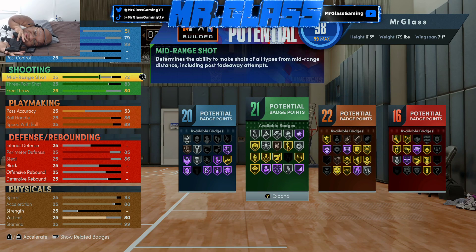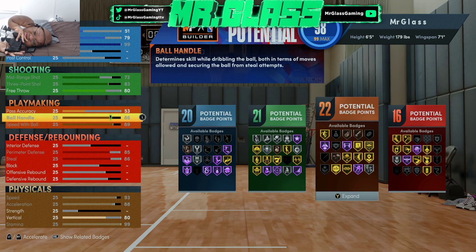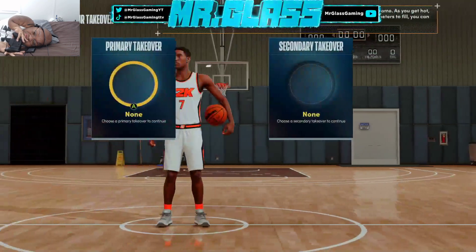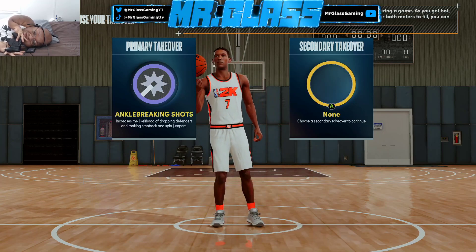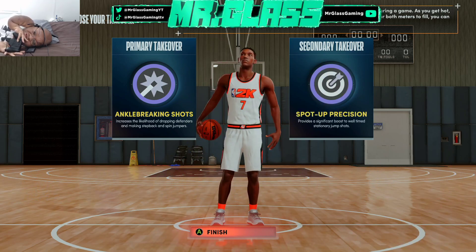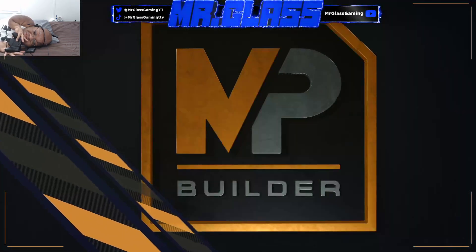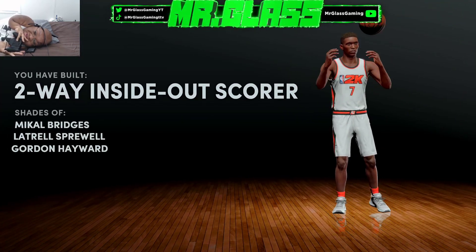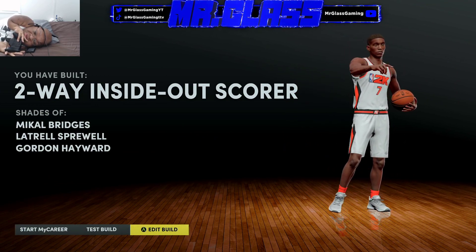That should theoretically give us ankle breaking and chops as takeovers, with spot-up precision as the other. The build is complete — it is a two-way inside-out scorer, and this is the build that I will be using.